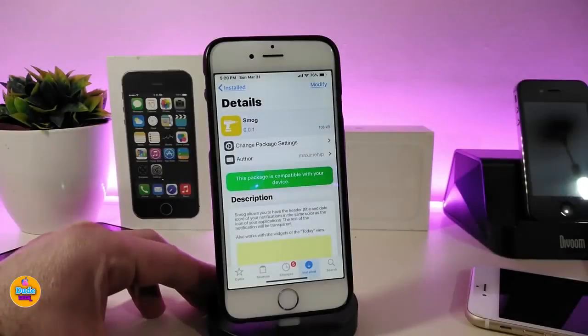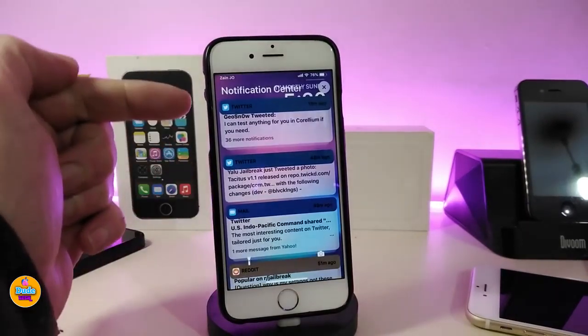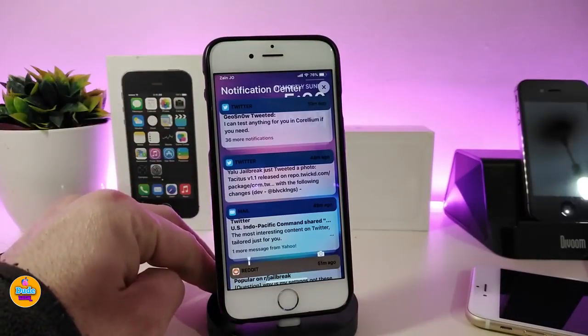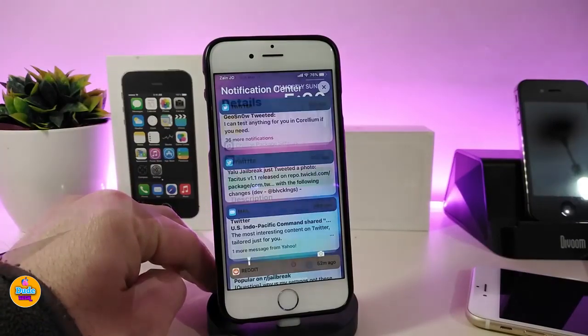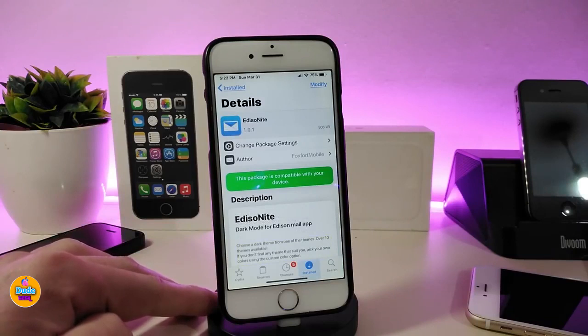The first tweak is called Smoke. Once you download this, it will colorize your notifications — the headers will look different. You'll see colors based on the app's color. This tweak doesn't have anything to configure under settings; once you download it, it works right away and you'll see colors whenever you receive a notification.